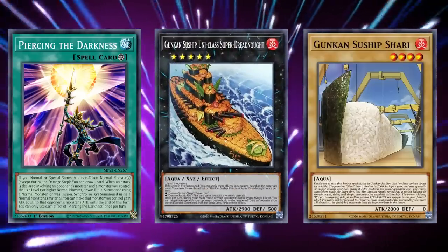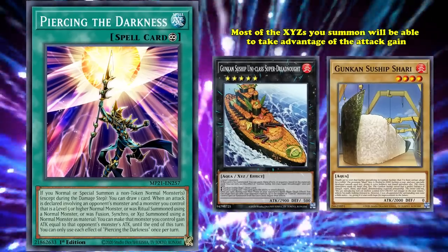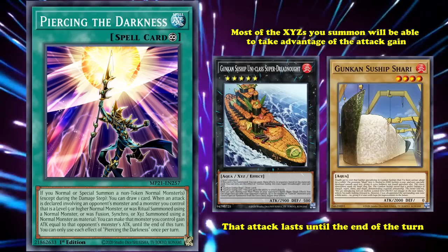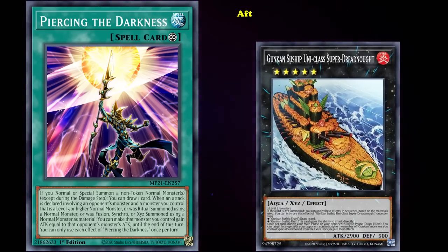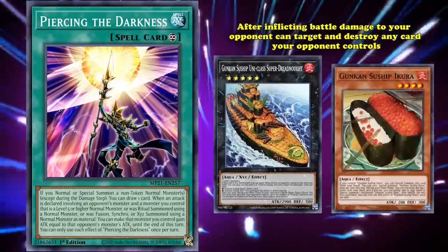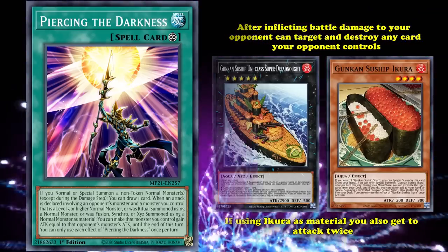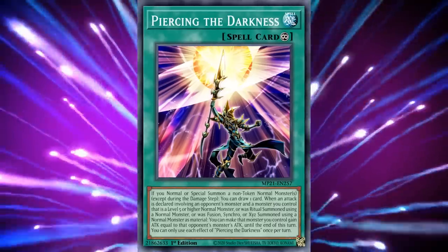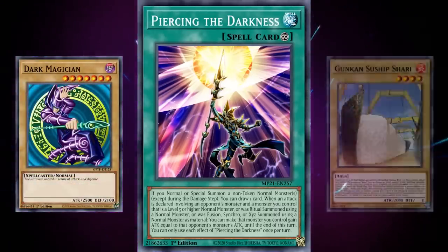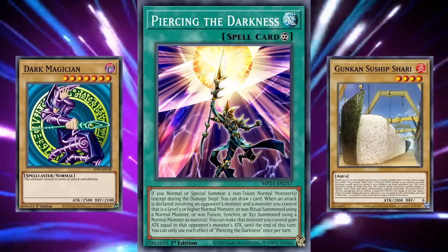Because you already want to summon your Suship Xyz using Shari as material, most of those Xyz monsters can take advantage of the attack gain that Piercing the Darkness gives, especially since the attack boost lasts until the end of the turn. This is important for cards like Gukin's Suship Ikura Class Dreadnought, which after inflicting battle damage can target and destroy any card your opponent controls. And if you summon Ikura Class using Suship Ikura as material, you also get to attack twice, making OTK superbly easy. Piercing the Darkness sees rare play in actual Dark Magician decks, but it's fascinating how a card designed for a specific archetype finds more of a home in a completely unrelated deck.